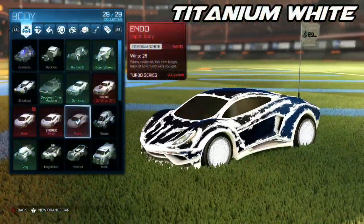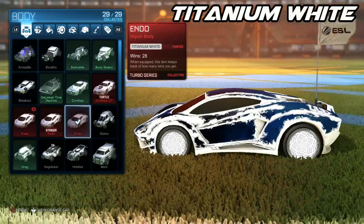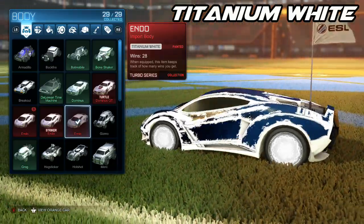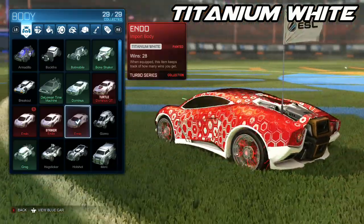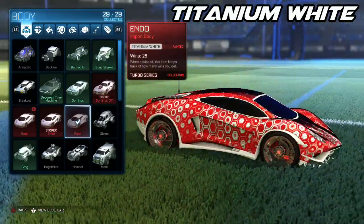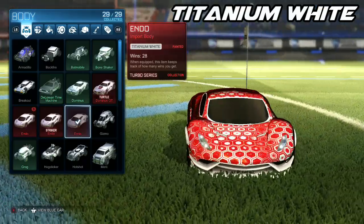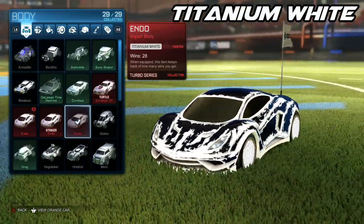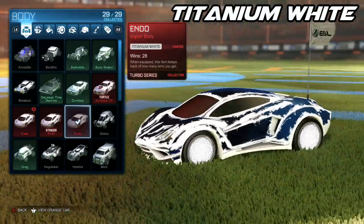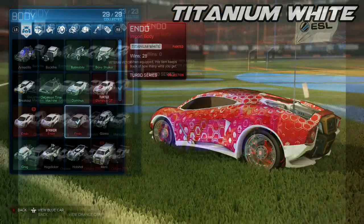Speaking of the titanium white Endo, here is my variant in blue with the white Heatwave and the white Zombas, which honestly, every time I see it, I'm super happy I was able to pick this up. And then for the red side, I just decided to go with the classic red and Hexed, as well as the crimson Lightnings. Because with these painted imports, you can't select a different color for each side, which is a little unfortunate — I definitely think they'll be changing that in the near future, but just another thing to keep in mind.